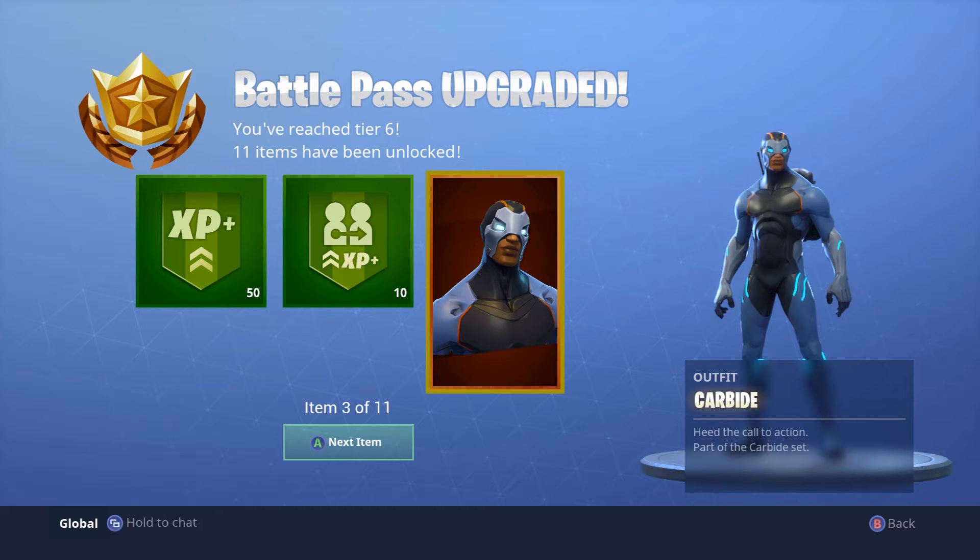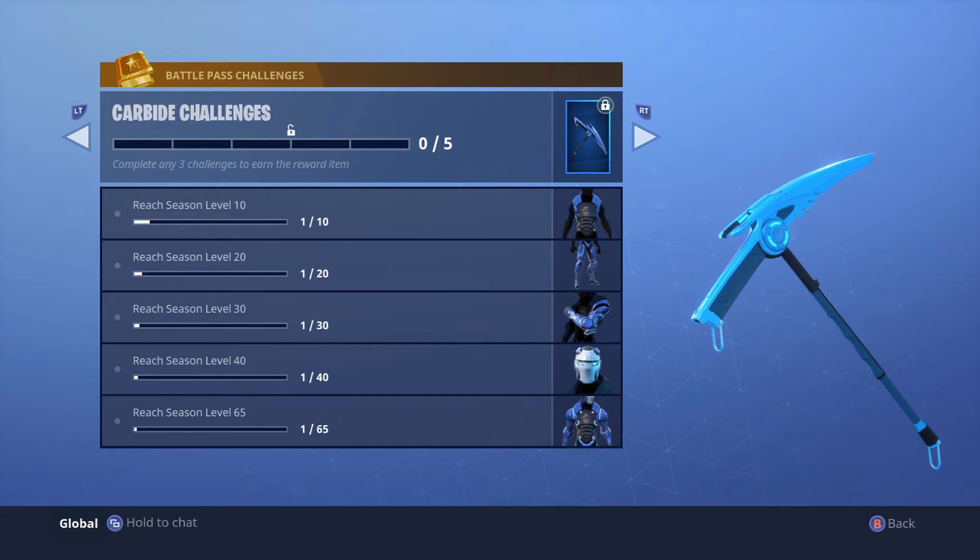The first thing you get from the battle pass is the Carbine skin, which is the first customizable — really the first upgradable — skin. From level one to tier 65 of the battle pass you actually get new parts for the Carbine skin, which is very nice to have.